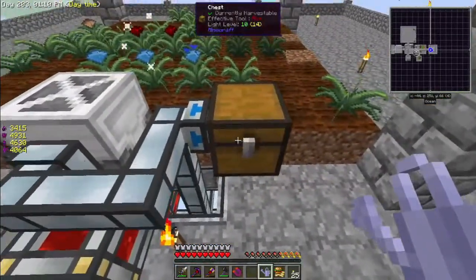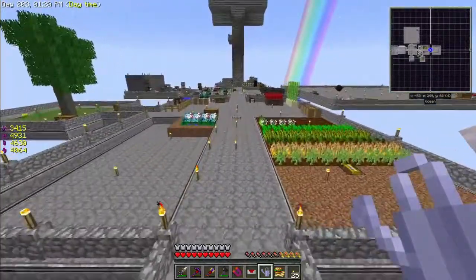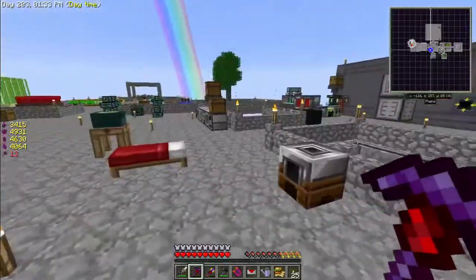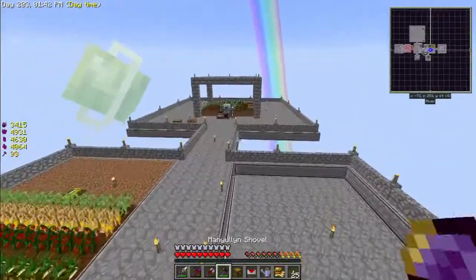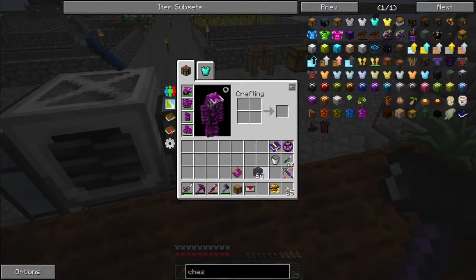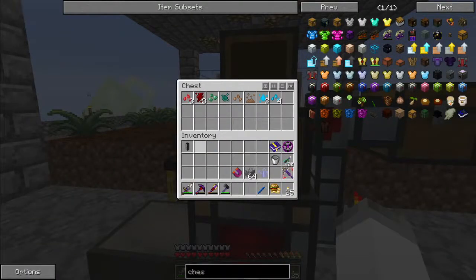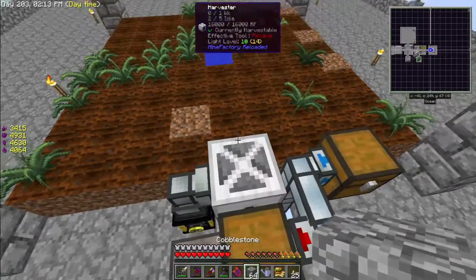There might be a way to fix this. What if we put a chest on the back so it directly inputs into the chest? We'll grab a normal chest, put it on the back with a servo to pull everything out. That should — keyword should — fix the problem.